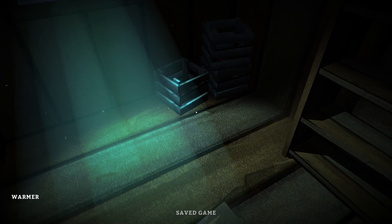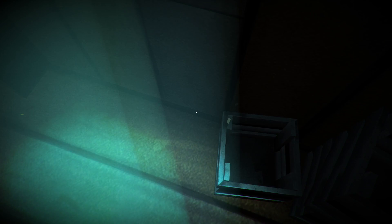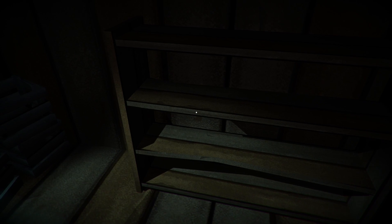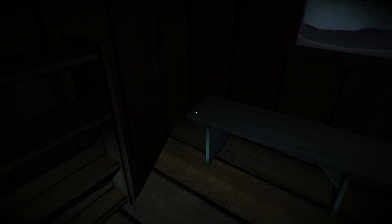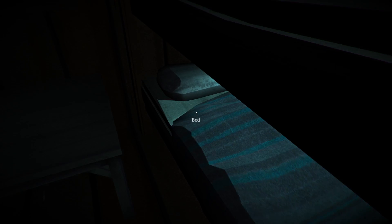A nice rug in here. That's not bad - 300 calories! It tells you the calories. Flares are handy - they're good for scaring off wolves. You throw a flare at a wolf. Really got to have a good look around because I've missed so many things so many times - not a good look.